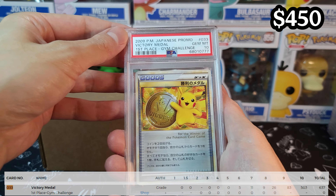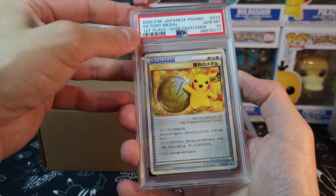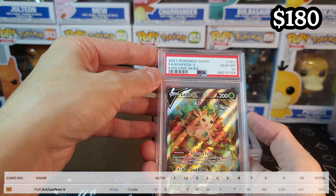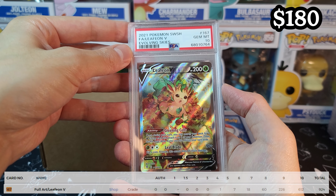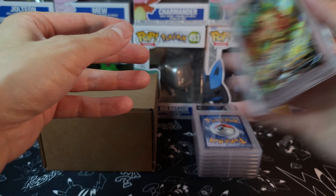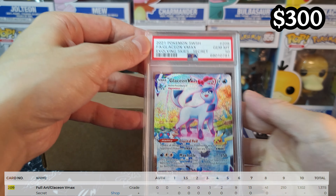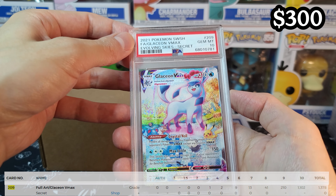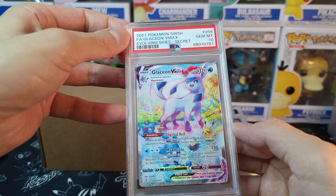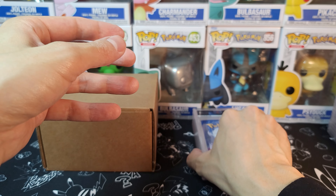First Place Gym Challenge Gold at PSA 10! This is a promo card — PSA 10 is all that I want for this one. Happy that it was the first place gold medal that got the 10. There's obviously silver and bronze as well. We got the Eevee Leafeon from Evolving Skies at a PSA 10 — really nice, especially because it's an English card. And Glaceon VMAX from Evolving Skies at PSA 10 — this is probably my favorite card from that set. It has the little Pokemon ice skating — what a great looking Glaceon VMAX, and it looks even better in a PSA 10 slab.